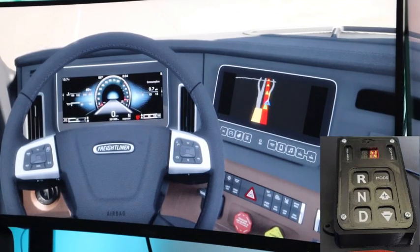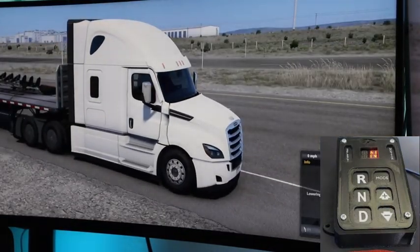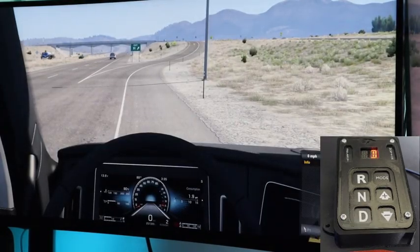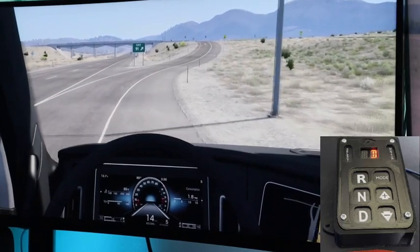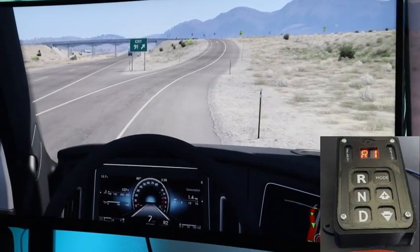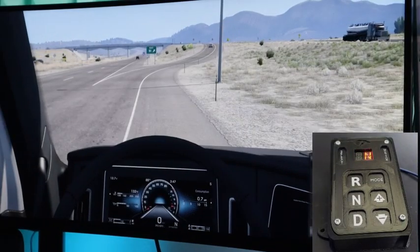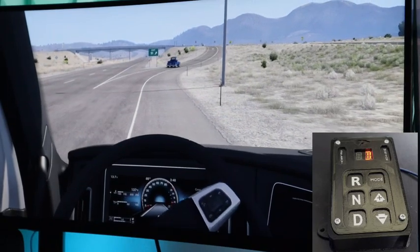I'm hooked up so I'll drop the trailer. Going into Drive — you can see that puts me into completely automatic mode. I'm in seventh gear right now and it switches itself. For backing up you just hit Reverse and you back up — it works exactly how you'd expect. Then back into Neutral to hook the trailer back up. Now I'll show you switching between automatic and sequential.